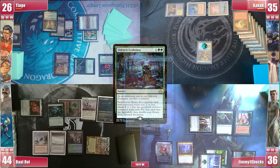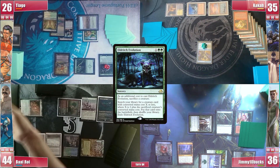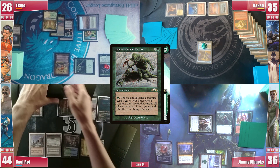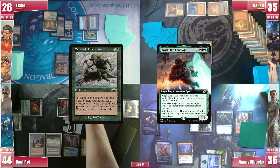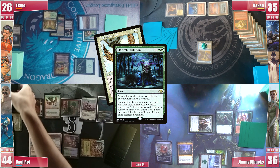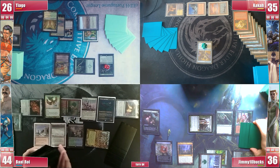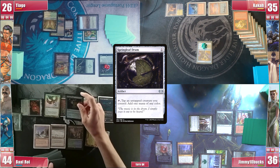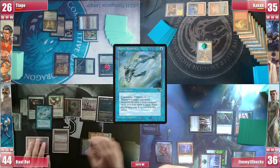Everyone is now expecting a Seedborn Muse, which was also Baal's main plan, but having noticed that Yeva could produce 8 green mana, the Seedborn would simply die to an end-step tutored Kogla. So to much of the table's surprise, Baal gets an Aven Mindcensor. Suddenly, 3 tutors in play were shut off. Since Baal wasn't finding ways to prevent them, he'd rather slowly grind with Thrasios. He still casts a Springlift Drum and follows it with a Mystic Remora before passing.